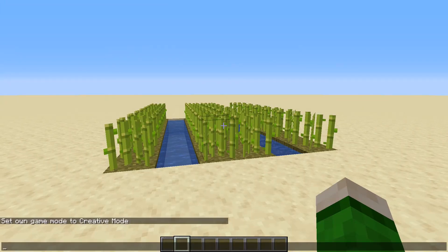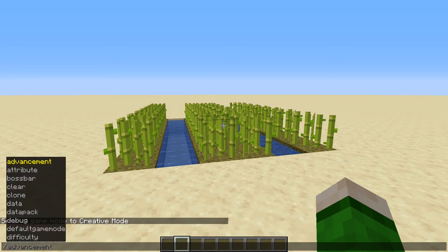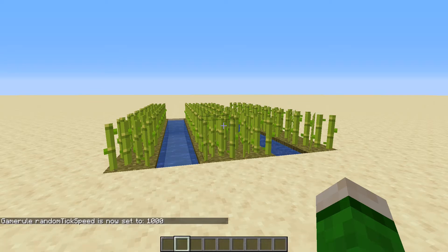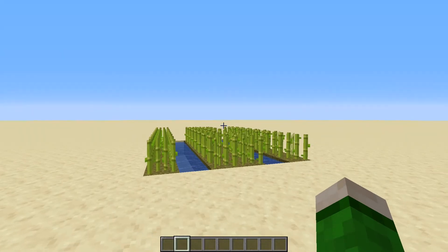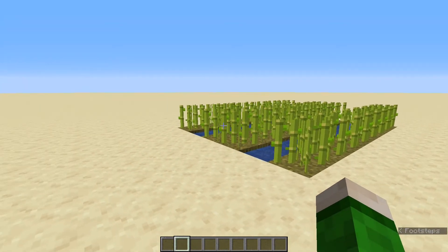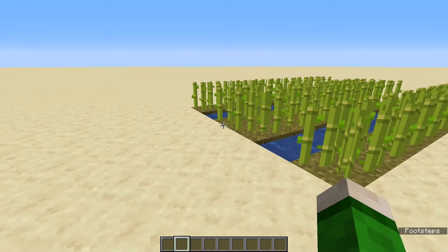You might be asking now, what about the command 'gamerule randomTickSpeed', where we can set a tick speed for the game? For example we can set it to 1000 and you will see all the sugar cane growing quite quickly. The random tick speed is different to TPS, but it is obviously based on TPS because any updates in Minecraft rely on TPS.